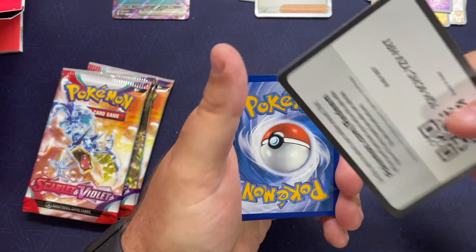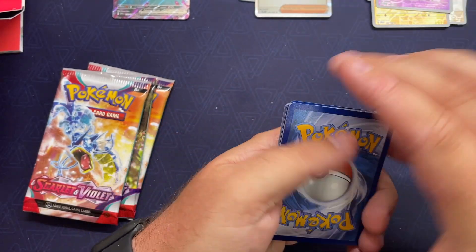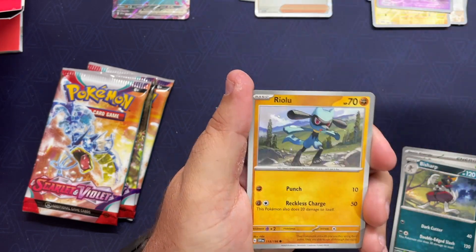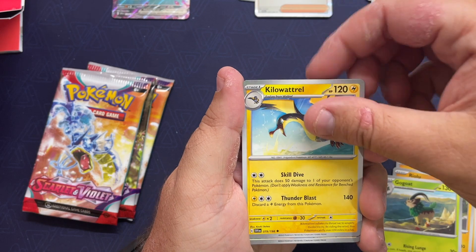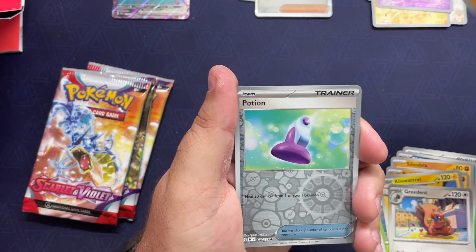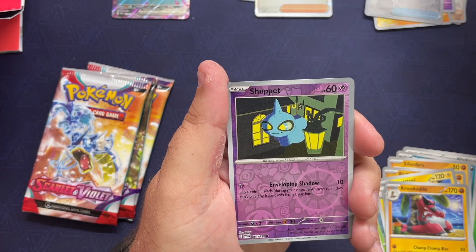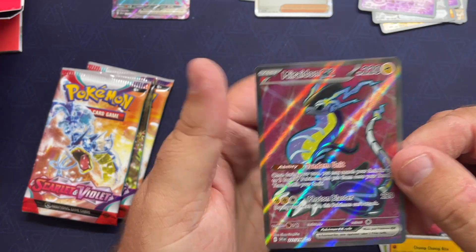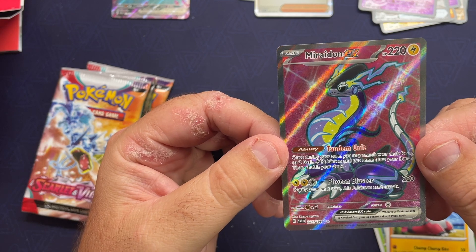Pack six: big Leaf energy again — I need a Water energy here. Riolu, Kilowattrel, Watchful, Ingredients, Crocodile, good old-fashioned Potion reverse. And hey hey hey — would you look at that! Not the alt art, but...